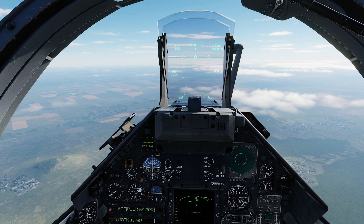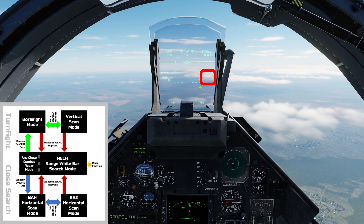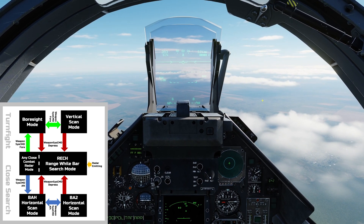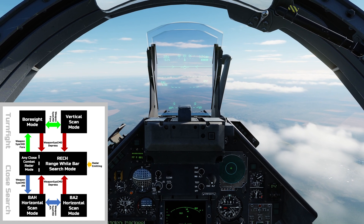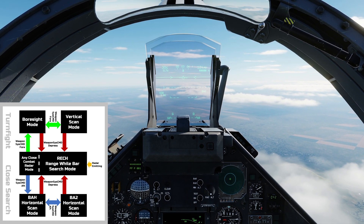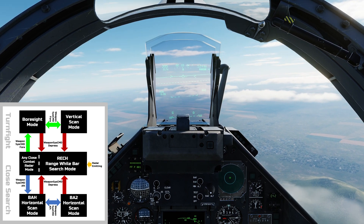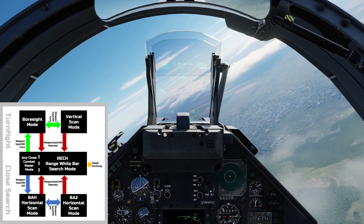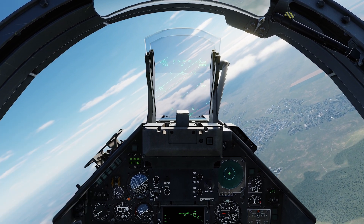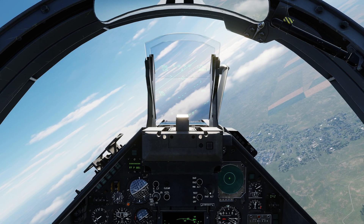The second mode, accessed when in BAH mode by pressing the weapon system command switch aft once again, is called BA2 mode. This is essentially identical to BAH horizontal scan mode, but operates in a medium pulse repetition rather than a high pulse repetition. This is useful if your target has a low closure rate or is travelling tangential to you — you may have a better look in locking up the target in such a case by using BA2. Both modes are ground stabilised, meaning they act horizontally parallel to the horizon. The two modes can be cycled with weapon system command aft, and disengaged returning to Resh Bar search mode by using weapon system command depress.